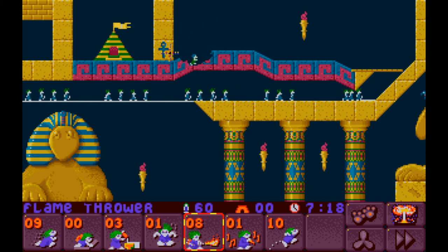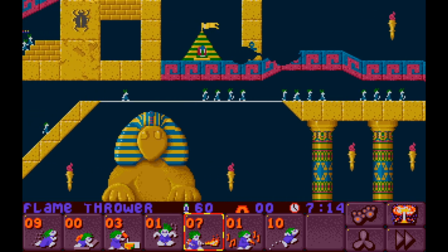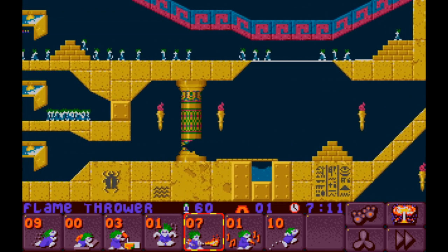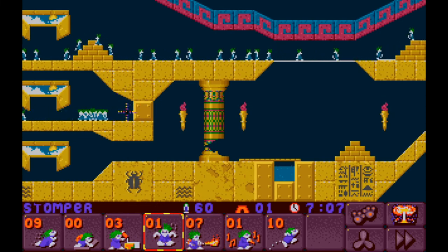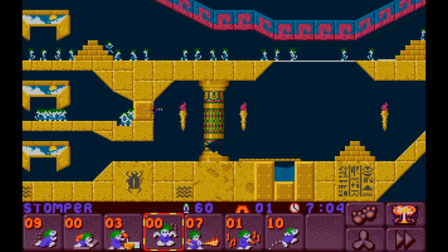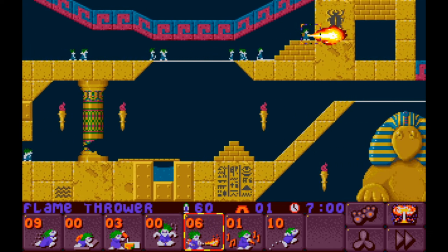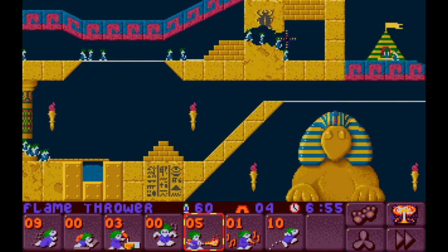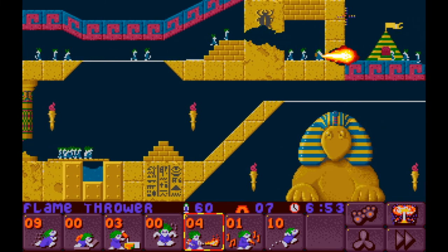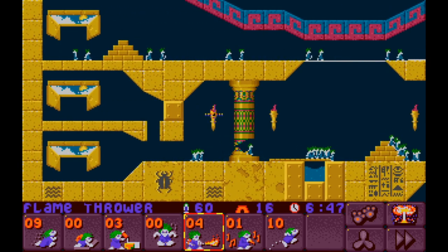That is not what I wanted at all, but it does kind of trap him in — he's very much contained. Now we should be able to get everyone else out by stomping. Stomp, pound, pound the ground — do the ground pound. We've got Yoshi Lemmings here in the house today. And then we can sort of fire bash to the exit there. I think I'm going to stop there for today, because that's taken a bit of a minute.